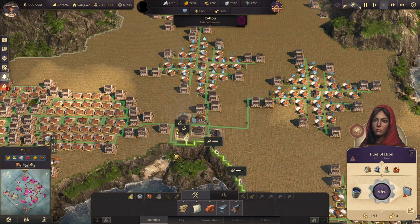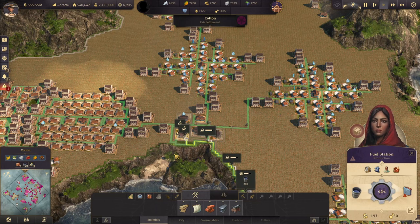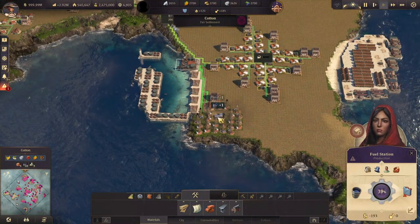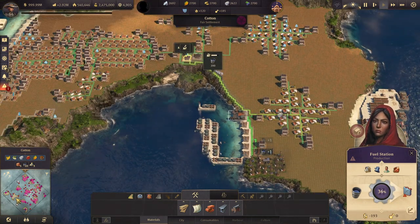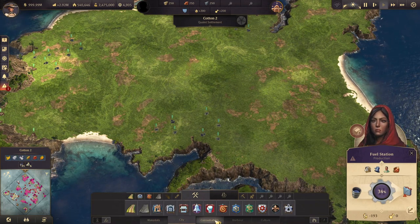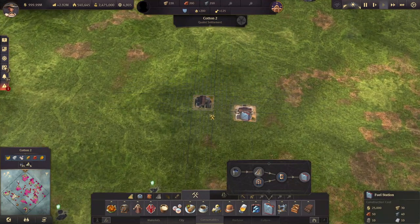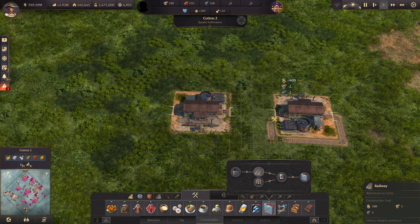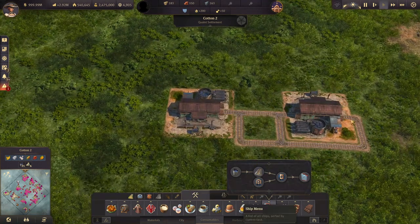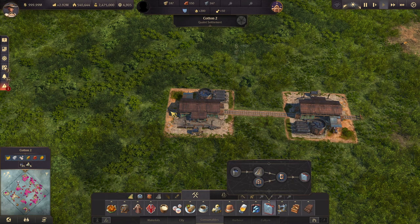Now let's talk about layouts. Unlike some previous episodes, there aren't amazing dedicated layouts for these buildings. One key point for fuel stations — and the same applies to power stations — is that I've seen many players over-complicate the railway layout. You don't need that. Your train can enter here, exit here, and go straight on. You can remove all those extra connections and just have one simple line, and it will work fine.